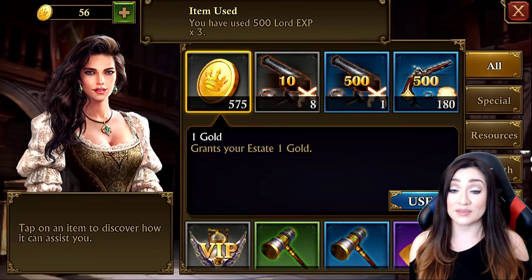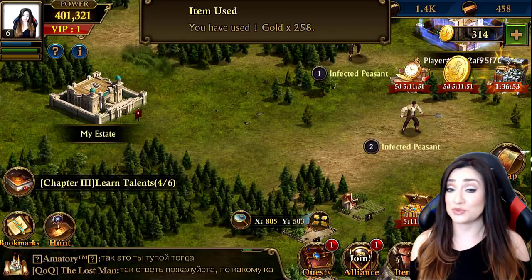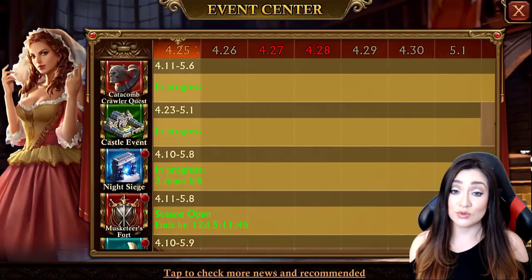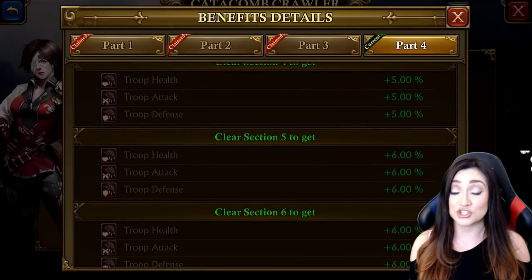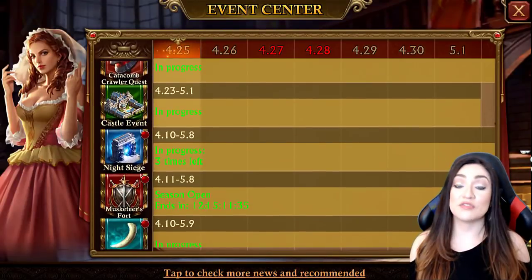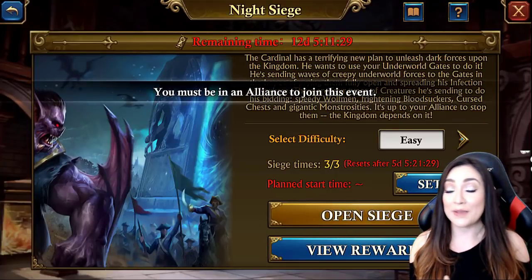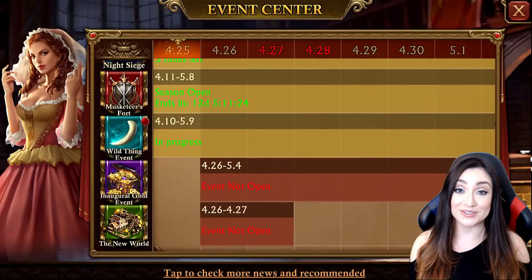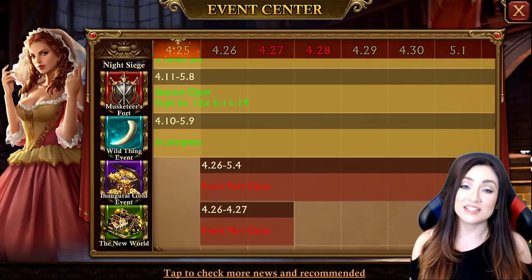I also wanted to show you the inventory — you can access your bag and see what you have in there. All of this is free to play and you can progress really nicely without spending a lot. They provide a lot of event opportunities, like the Creation Catacombs quest shown here. There's an event center with a variety of different events, and you can only join once your castle reaches level 17, so focus on that castle grind.